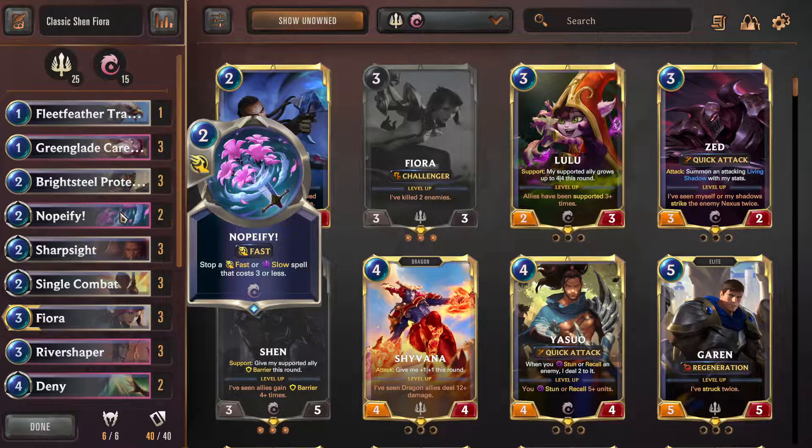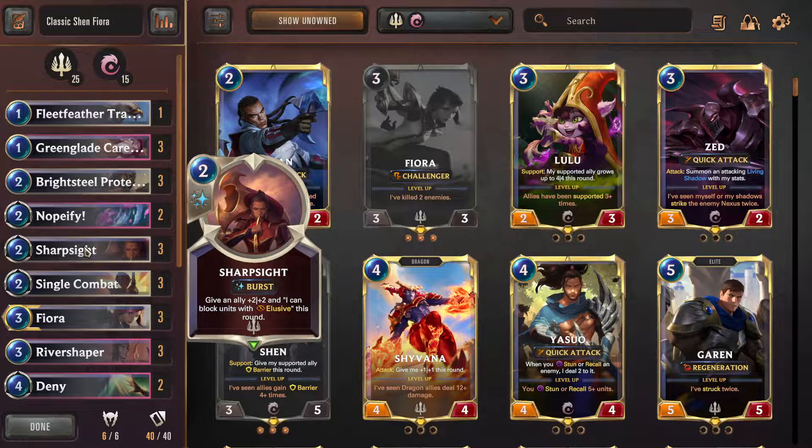Next, two Nopeifies. You might cut this down to one and add another Deny, or not play any Nopeify at all — it really comes down to your preference on the Nopeify and Deny numbers. Still just a really good counter spell: two mana to stop a three-or-less mana spell. Three Sharp Sights — I think you should be playing three. You can't cut them because Zoe is so popular, and it's a really good combat trick. Ezreal is also popular in the form of Ezreal Draven, and it helps against Teemo decks as well.